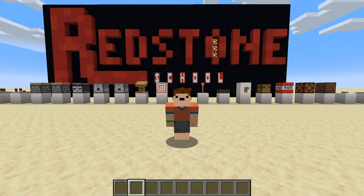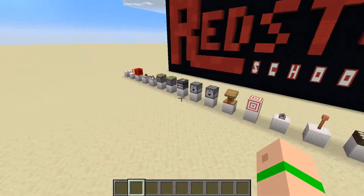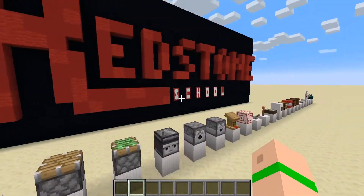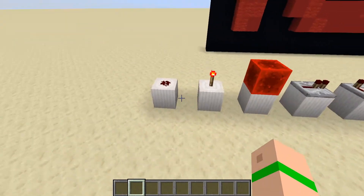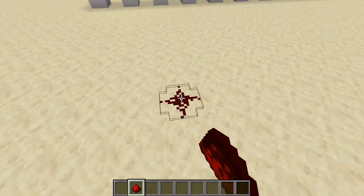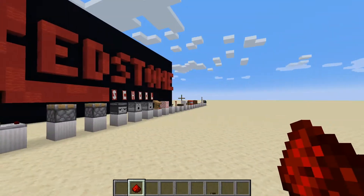Hey guys, my name is KJ Whippy and welcome to my brand new Minecraft series, Redstone School. In this series I'm going to be showing you guys each and every aspect of redstone that I possibly can, and basically tell you as easily as I can just what each thing does. We're going to start today with the most basic form of redstone we can possibly get, which is the redstone dust — and the redstone dust is pretty much the core of all of redstone whatsoever.